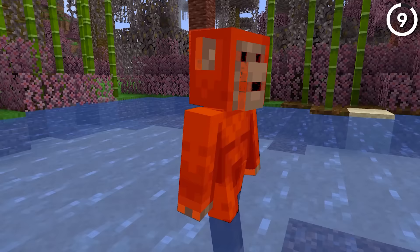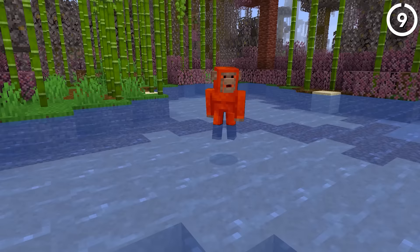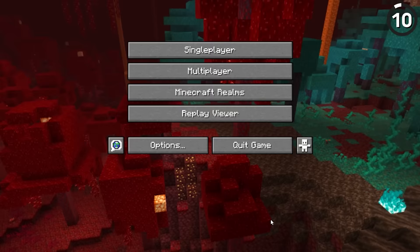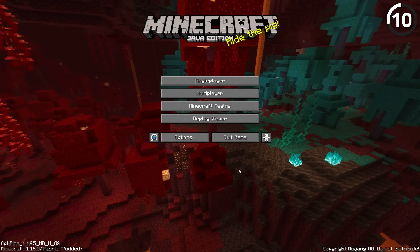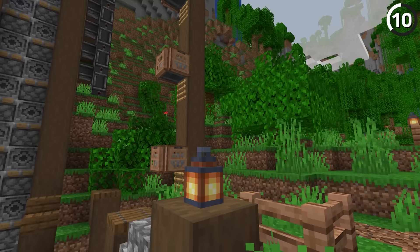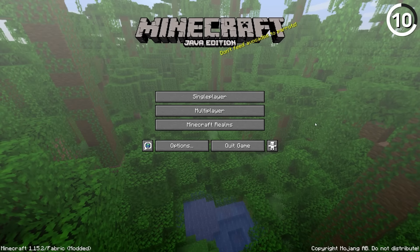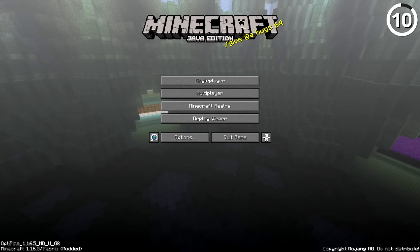They did already design a monkey for the China exclusive mob vote, so maybe that hard work could still come back and make it into the final game. Nowadays when we get a new update it comes with a new panoramic background on the title screen. While those are nice, what if we could customize it a bit? It'd be neat to take a panoramic screenshot of our own worlds and plug it into the title screen. Some resource packs already allow for this, so getting it into the base game makes sense.